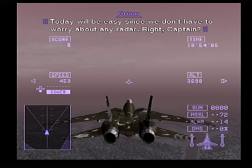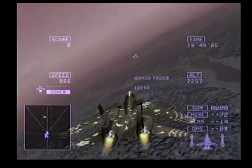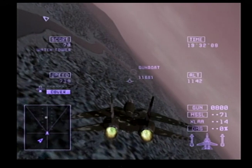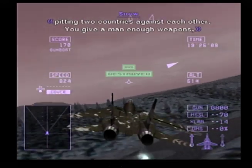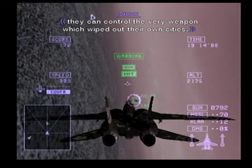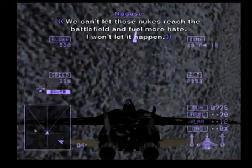Today will be easy since we don't have to worry about any radar. I can't believe the captain flew around this place all by himself. Those nukes have been lying buried up here. The Belkans have lowered themselves to sneaking around, pinning two countries against each other. If you give a man enough weapons, he'll start to think he's more powerful than he really is. It's beyond me how these people could delude themselves into thinking they can control a dirty weapon that wiped out their own cities. We can't let those nukes reach the battlefield and fuel more hate. We won't let it happen.